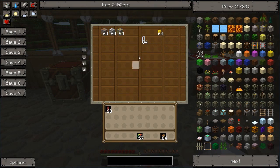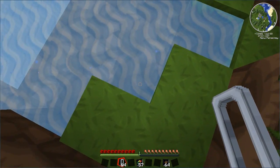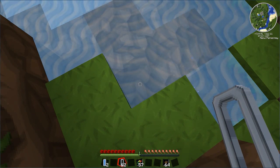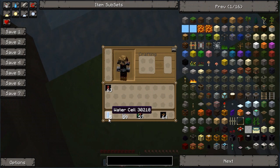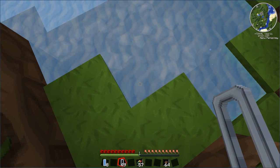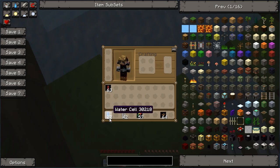Get yourself some cells — they work the exact same way the buckets do. Just find yourself some water, probably an infinite one, where it has got two sides coming into it and a block underneath. You can just keep right-clicking and you will see they are filling up on the side over here. Sometimes that number doesn't update — I think that is some kind of bug. When you actually click on it yourself it will actually update. So you can just hold the right-click button and keep on filling them.